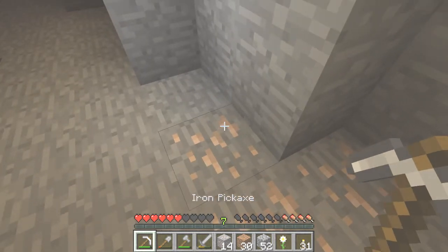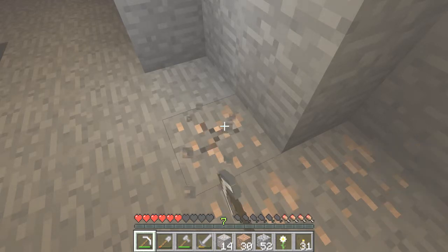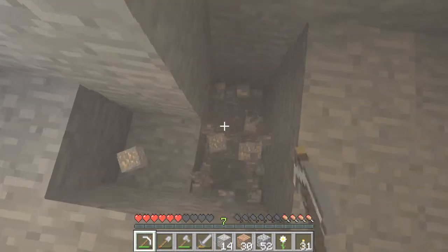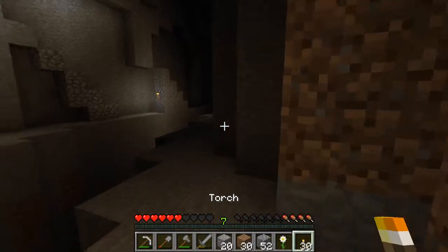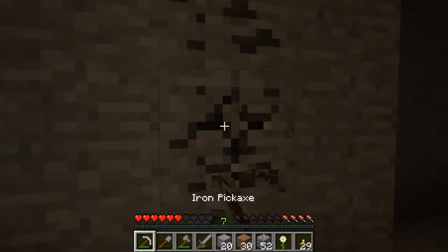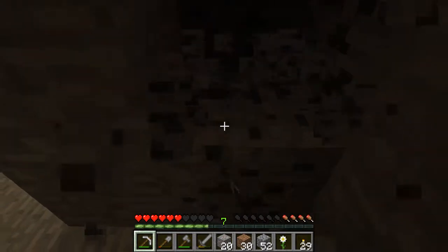I just ate some peanut butter so my mouth is kind of dry. We got some iron here — let's mine this. More iron the better. We can make some armor and stuff, that way we can have more resistance towards mob damage and not die instantly from a creeper. Oh, I got some coal here, sweet — more torches!